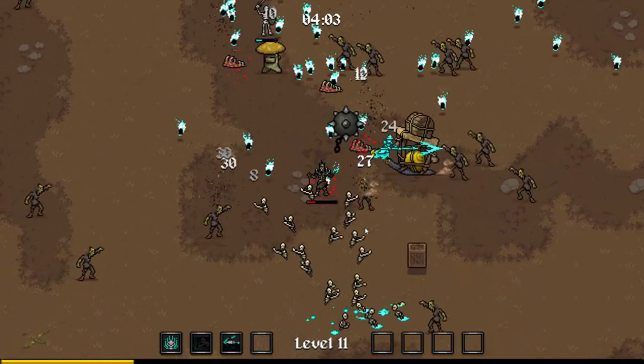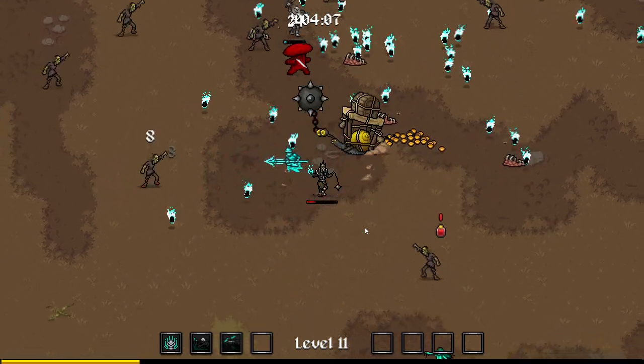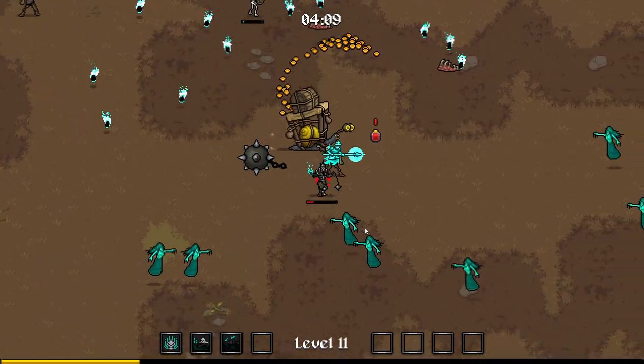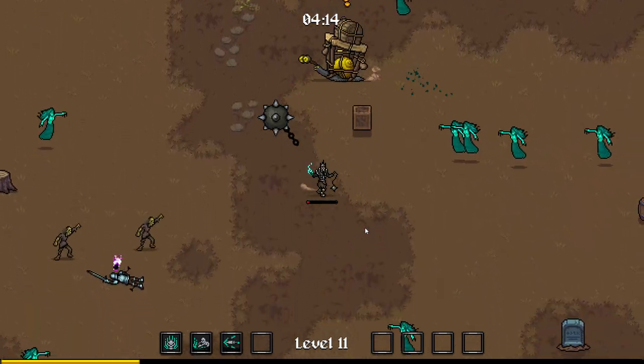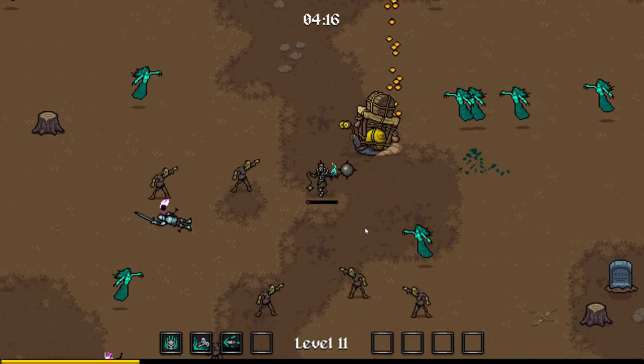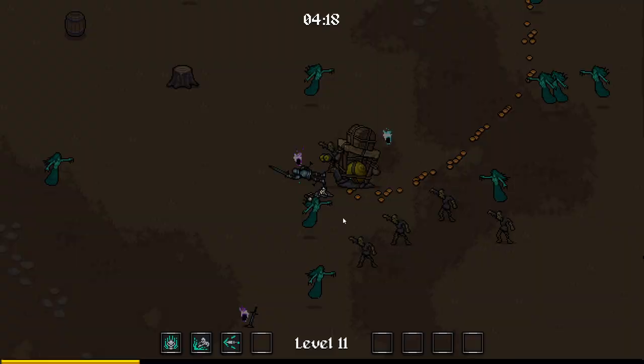Got an ability here — whoa, what is this guy? It just gave me a ton of something — dude, I'm gonna die. Okay, this was mostly keeping him away but I'm not sure what to do about this guy. Damn it. Definitely need to go for speed upgrades. But I think I'm gonna go with the Necromancer again — the Necromancer seems really, really fun.